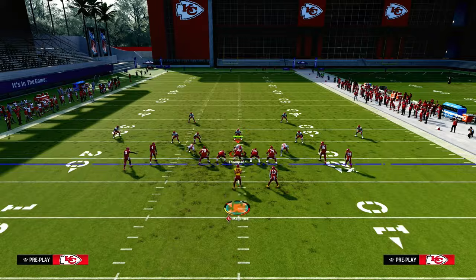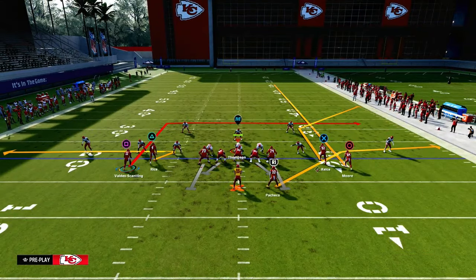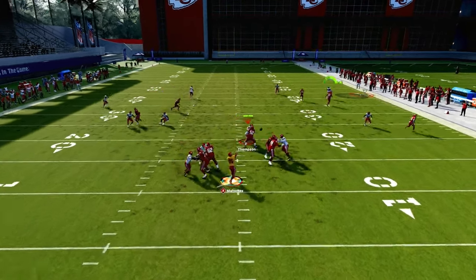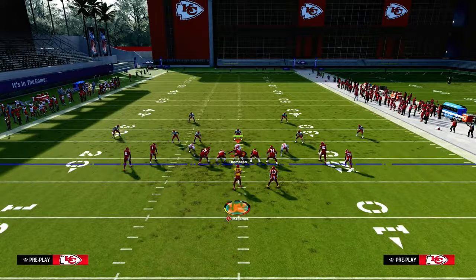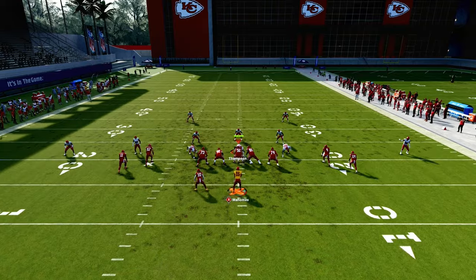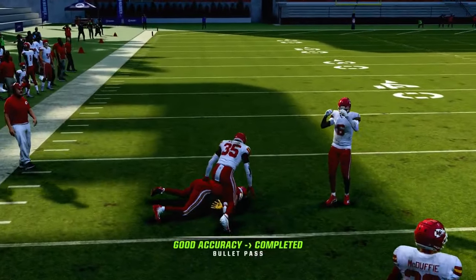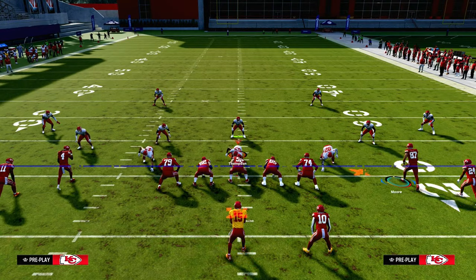Now let's talk about Cover 4. I'm going to go to the 3-3 cub variation because this is what most people run. This is the biggest reason why we want to run this formation with our running back to the short side of the field — when we call this play, he's going to get a nice clean release and get open. If we were to run this play to the wide side of the field, notice the tight end does flip with the running back, and the slot apprentice will always flip when you flip your formation. Against Cover 4 on the wide side, they're able to play that route — you'd have to then motion this guy out, which is not terrible, but it's not as good.